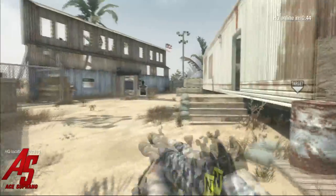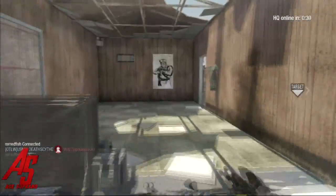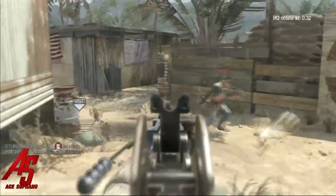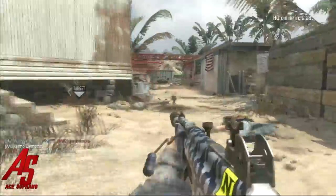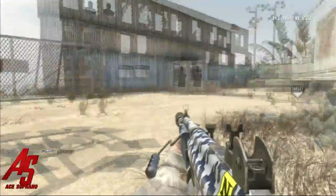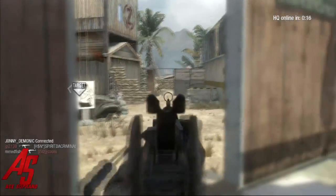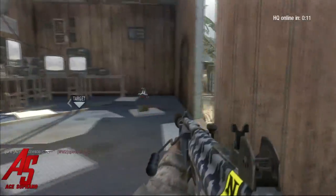I got two sets of dogs, three sets of chopper gunner - the seven kill streak where you get the helicopter. And I got the Blackbird too - they call it the R871 in this game. I was playing earlier and my nephew was like 'that's the Blackbird' and I was like oh, how do you get a Blackbird? I just started raging.